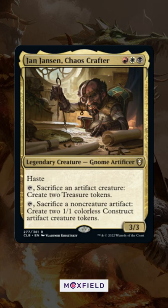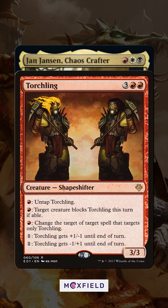If only he had a way to untap — I sure wish he had an activated ability like on Torchling where we could use the leftover treasures to untap him. Wait, since these are both activated abilities, we could use Necrotic Ooze and make one creature that has everything we need.